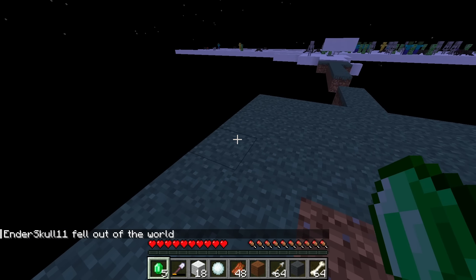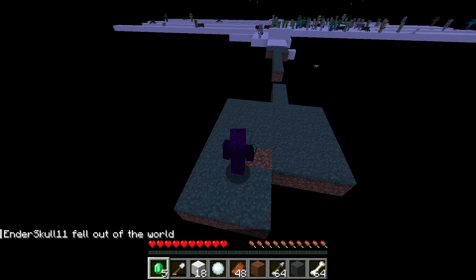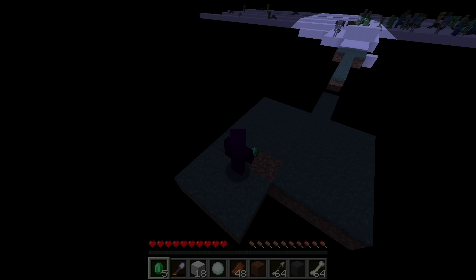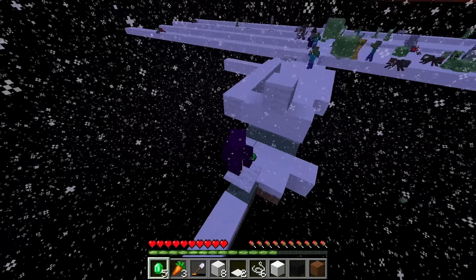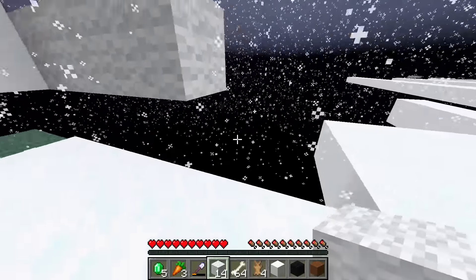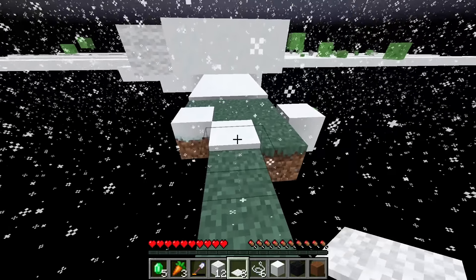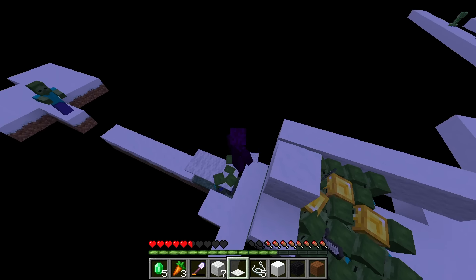Now, 300-400 snow blocks is quite a lot, and recently, since the whole island had been getting so much bigger, it was becoming less and less common for a zombie with an iron shovel to spawn on the island where I could actually kill them. So I decided to rework my system for getting and killing zombies. I used some wool blocks to make sure zombies wouldn't fall off the edge on one side, then to deal with baby zombies, I placed string then a carpet over it to stand on — and for some reason, baby zombies can't pathfind up onto it.